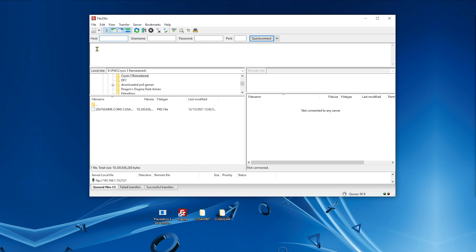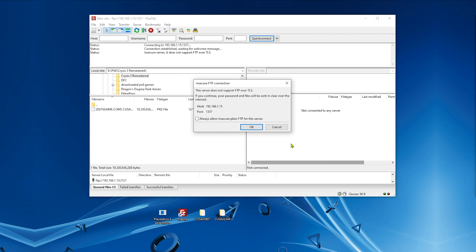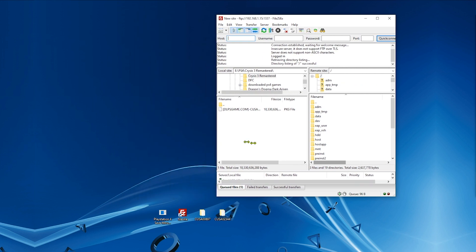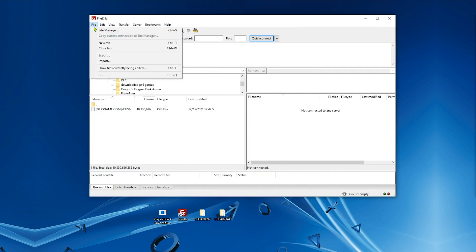After that you need to go to your PC and open FileZilla and connect the PS4 and PC through FTP. For the sake of simplicity we're going to open two FileZilla windows so we don't keep going back and forth to the folder locations — this is going to be easier with two windows.